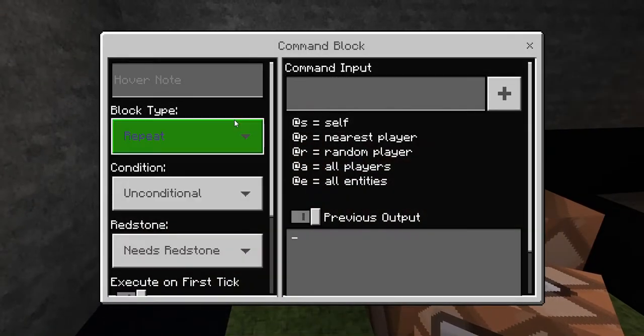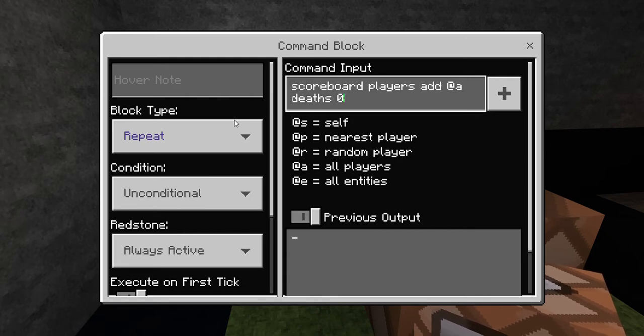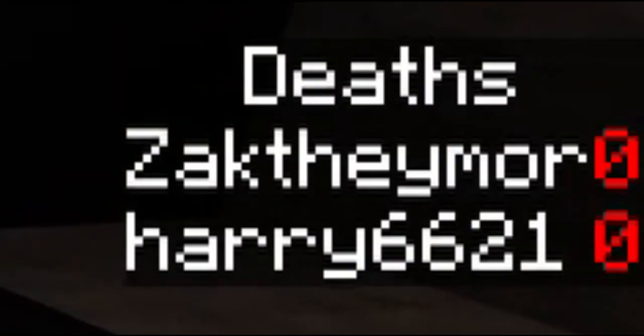In this first command block, we're going to go inside and set it to Repeat, Always Active. In the command input, we're going to type: scoreboard players add @a death 0. Make sure that the spelling is exactly the same — it is case sensitive. So if you use a capital D, make sure this is also a capital D. This is your dummy name, so it has to be exact. And you should see on the right-hand side it says your players at zero — for example, ZachThamel zero, Harry zero.